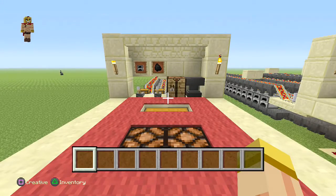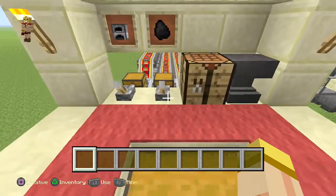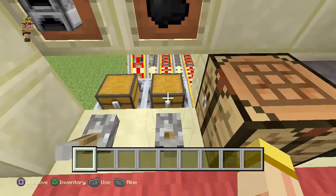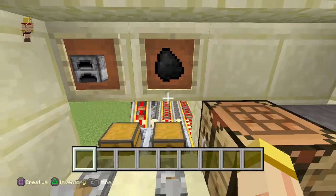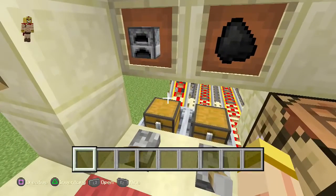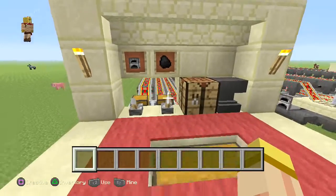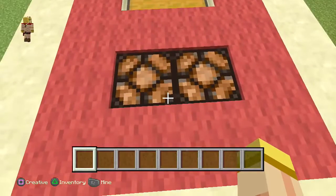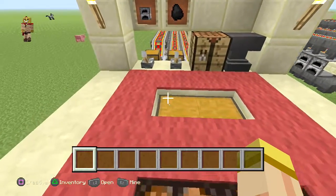Hey everyone, this is Ken and today we're going to be doing a tutorial on a fully automatic industrial furnace system. It's pretty basic — we have the section where you put your coal in, and over here is whatever you want to smelt or cook right underneath. Once everything is done, it's going to transport it right into this chest, and this light is going to indicate that the items are getting transported.